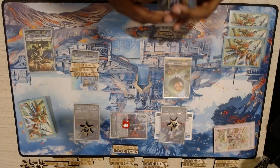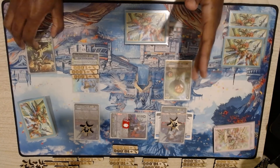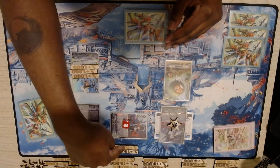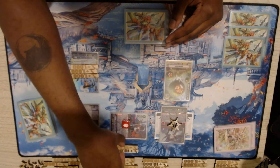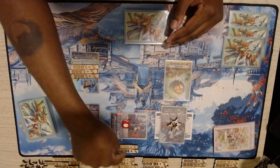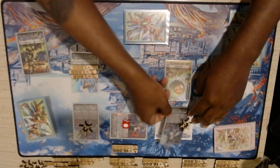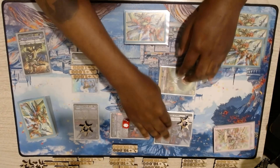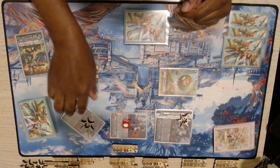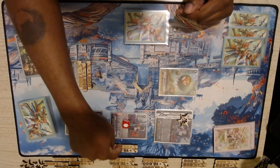You don't really have to worry about your columns because this unit gives the front row the power. In this column we have 15, 25, 35. In this column we have 21, 31, 41. So this is the biggest — you're attacking with this one first: 15, 25, 35... and 21, 31, 41.